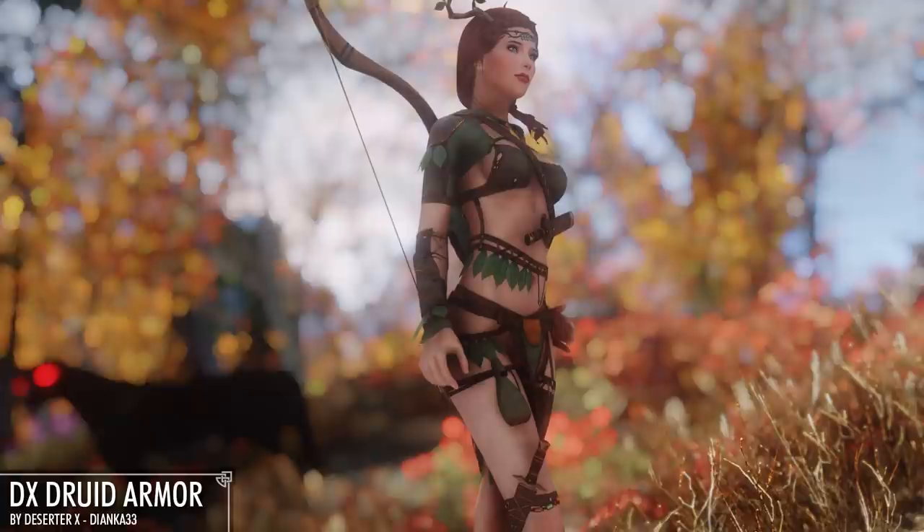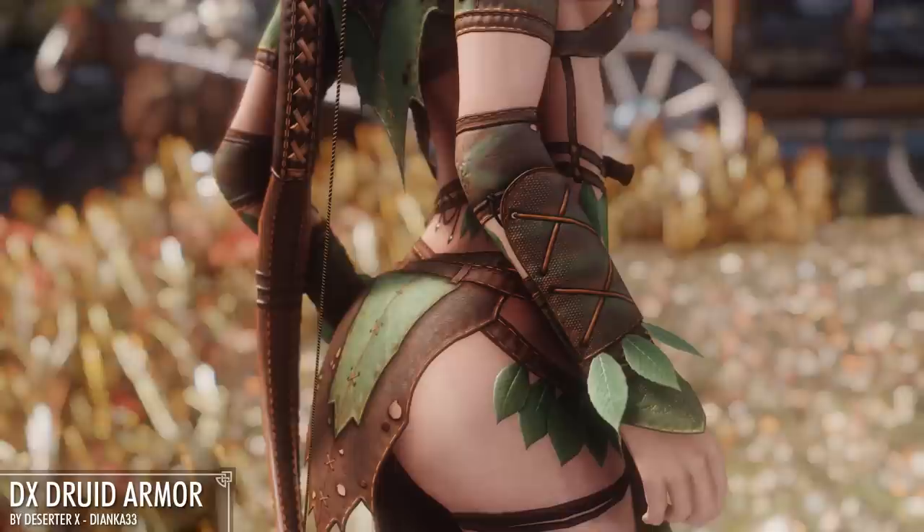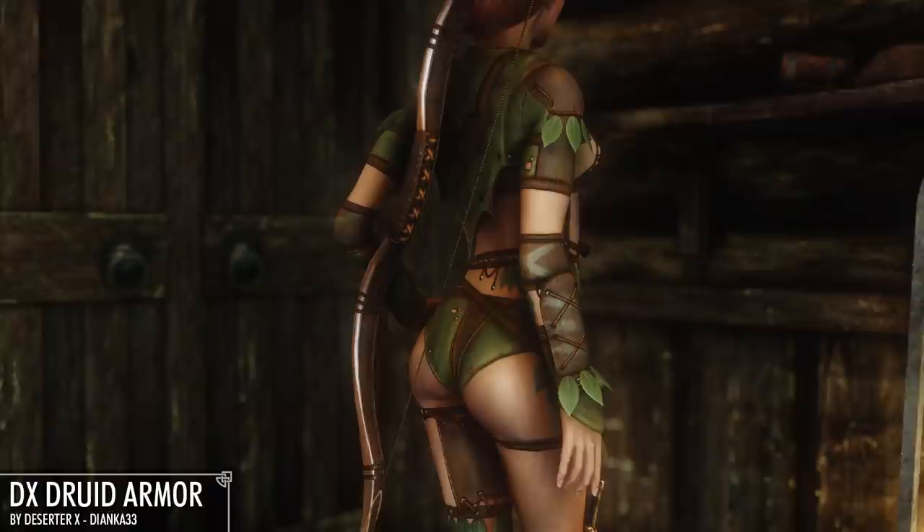By the way, the outfit we have donned on this episode is the DX Druid Armor — DX as in Deserter X, who has not yet deserted us after all these years, unlike my god and Todd Howard and the Fallout franchise. Just what a great piece of attire. My favorite part is the astronomically detailed stitching in almost every part of the outfit that looks incredibly handmade and organic, which is very fitting for the Druid theme.